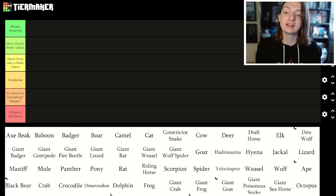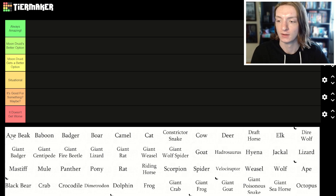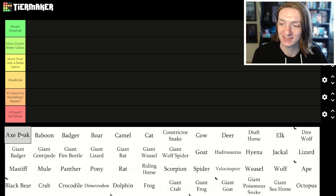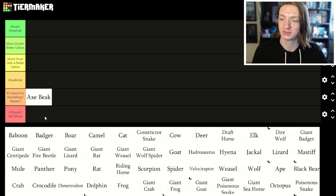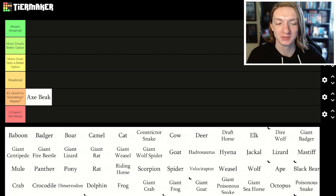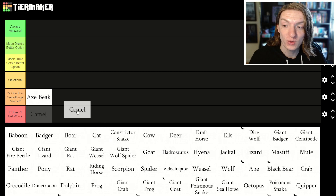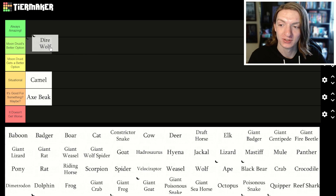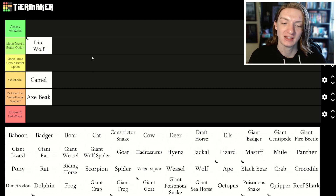Let's get into it with axe beak. Axe beak is okay, but most other forms can do something better. If you want something to ride, go with a camel. If you want something to fight, go with a dire wolf. I'm going to put dire wolf in 'moon druid gets a better option' — not always amazing because eventually there are things that beat it out, but this is a rough start for our tier list.